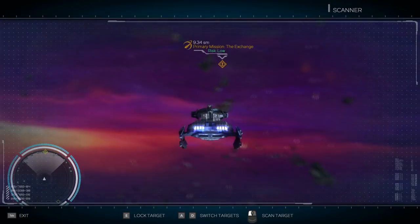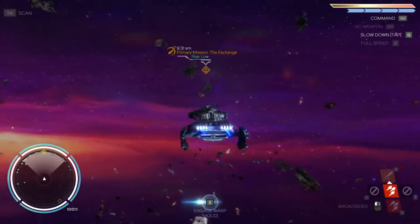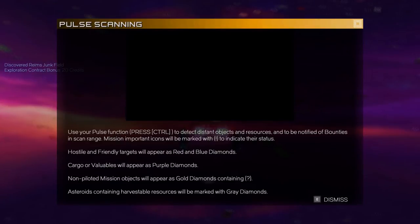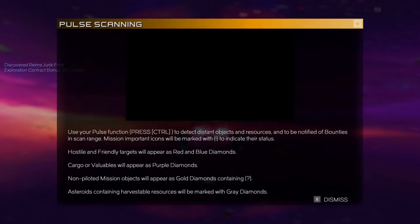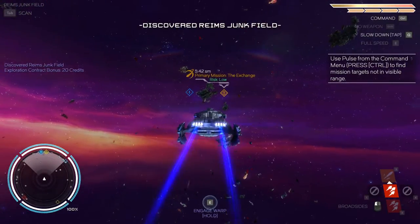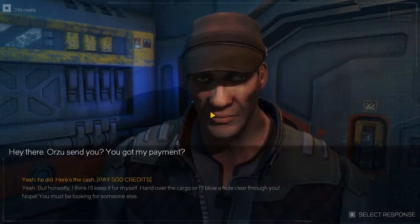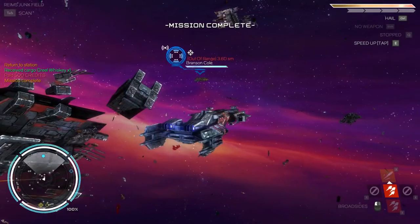Kinda odd. Let's scan and see if there's anything around here. Use your pulse function to detect distant objects and resources and be notified of bounties in scan range. Mission important icons will be marked to indicate their status. Cargo valuables are purple diamonds, red and blue for hostile and friendly. Pulse — we got something over there. A rain junk field. Exploration contract bonus 20. Proximity bonus. Incoming hail — Branson Cole. Hey there, Orzu sent you. You got my payment. Here's the cash. Pleasure doing business with you. Mission complete. That was kinda easy.